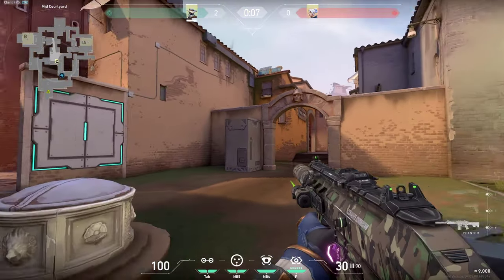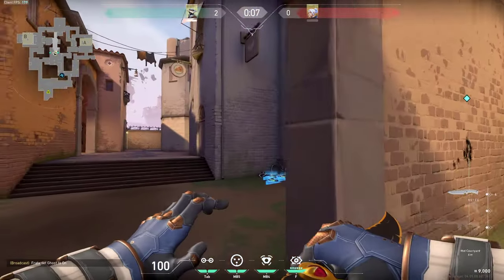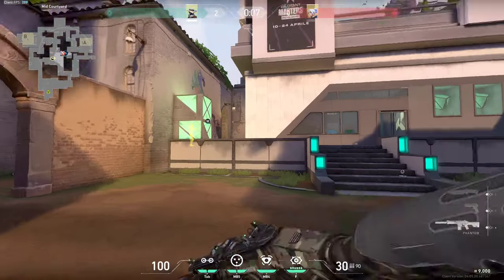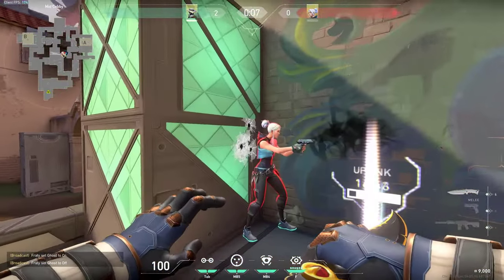Another spot is right here in mid — you can spam through these walls very simply, just spamming like this and getting a free kill. The enemy will die very easily and this wall is really paper thin. It works for this box as well, so you can very simply spam through and try to kill anyone who might have pushed here into this spot on chart.